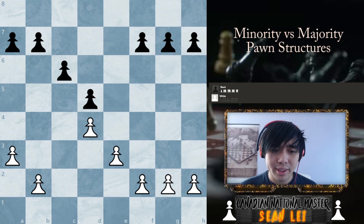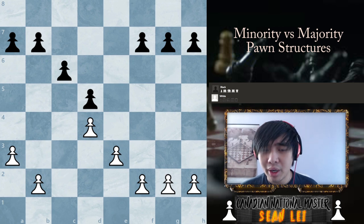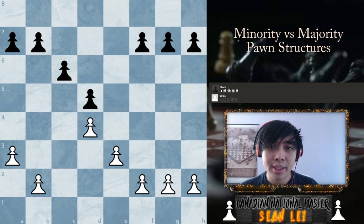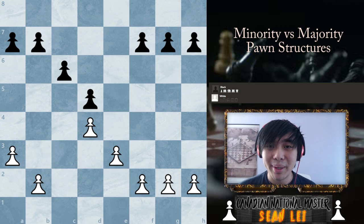Let me show you what the most common minority setup looks like. This is a minority pawn structure here for white, and black on the other hand has a majority pawn structure. I'm going to be telling you the basic plans in this position for white and the basic advantages for black. This is going to be the most common pawn structure when it comes to a minority versus a majority pawn structure, and it's a good example to start you guys off on your journey to learning about these types of attacks.